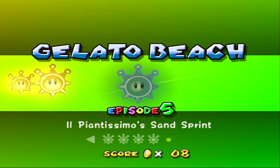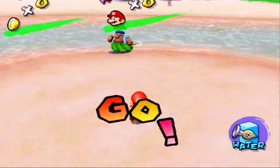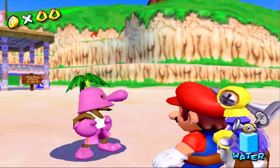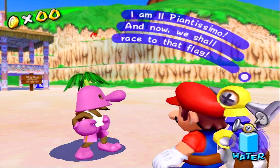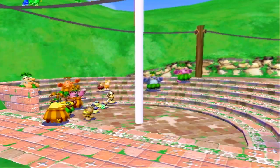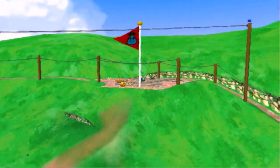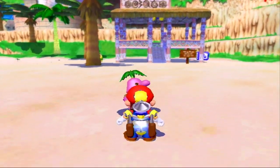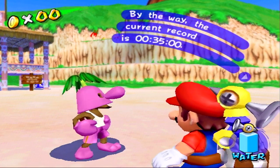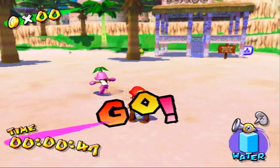Alright, what are we on now? Get Il Piantissimo - race on the sprint. This one's not too bad, it's a pretty quick one. It's like an actual race. We have this dude named Il Piantissimo. What's weird is that he's dressing up as a Pianta - it's just a regular dude underneath that. Some hackers took his model and they removed the helmet.